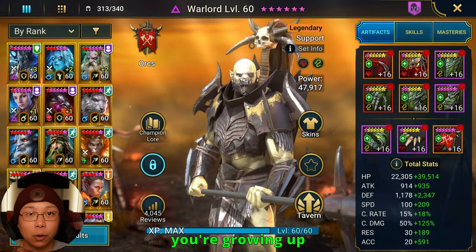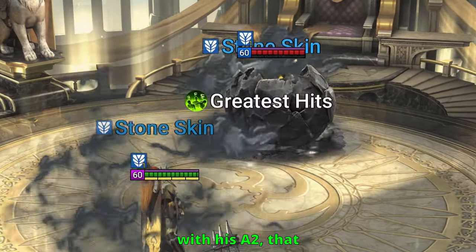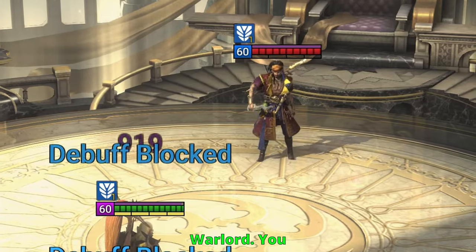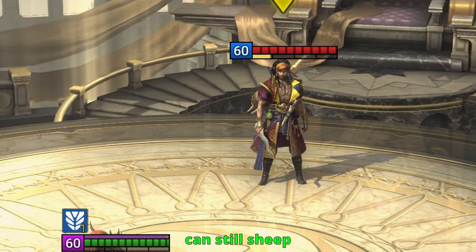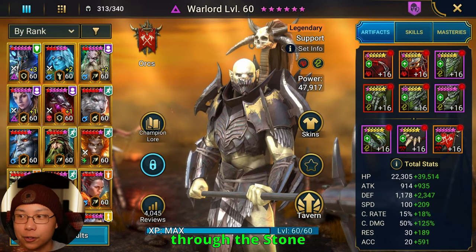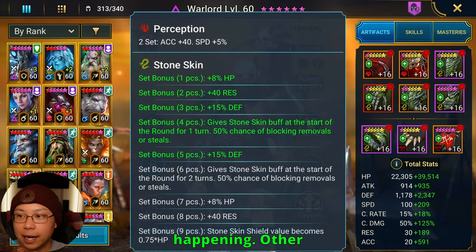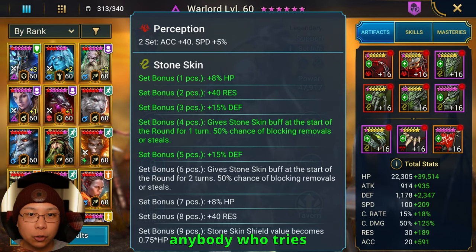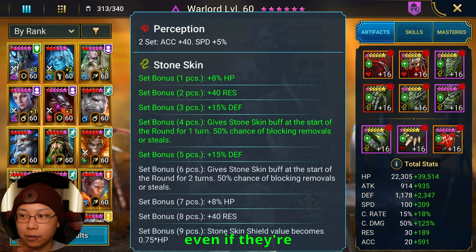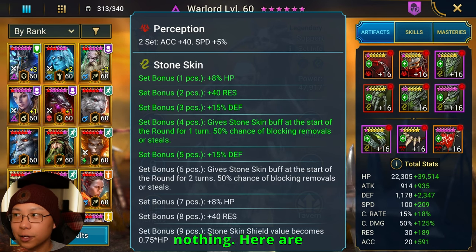Especially in this day and age when you're going up against somebody like Armands, who usually starts with his A2 — that is not going to affect Warlord. You can still sheep him if you're in something like Laverina and they choose to sheep Warlord first through the stone skin, but there's a 50-50 chance of that happening. Other than that, anybody who tries to hit Warlord, even if they're nuking, more often than not they're going to be hitting a rock wall doing nothing.